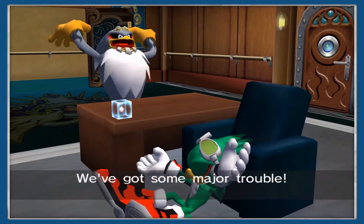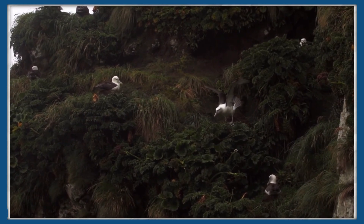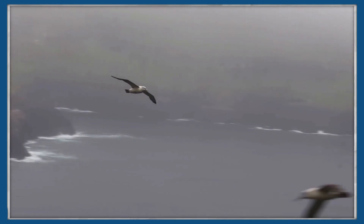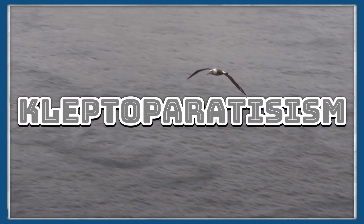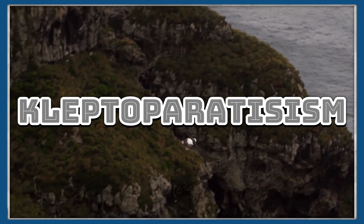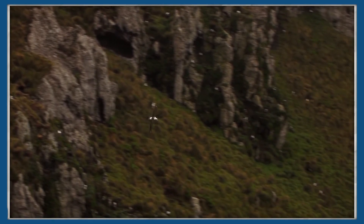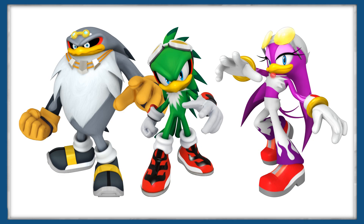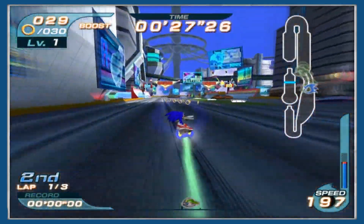Storm the Albatross is the muscle of the group, being one of the biggest characters in the Sonic cast and towering over the other Babylon Rogues. This is pretty accurate for an Albatross, which have a wingspan as wide as 3.3 meters. Having an Albatross as the muscle of the group also makes a lot of sense, as Albatrosses are kind of bullies, engaging in what is known as klepto-parasitism — stealing food and prey from other animals. It's also worth noting that out of all of the Babylon Rogues, only two of them have the right colour of beak: whilst Albatrosses and Hawks have yellow beaks, the Barn Swallow actually has a black beak.